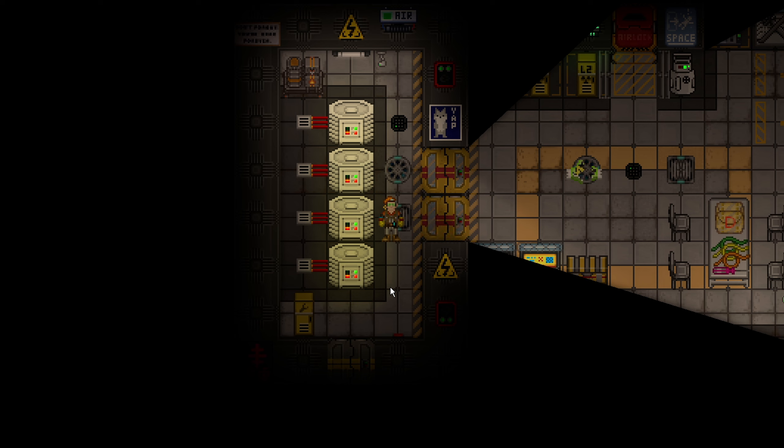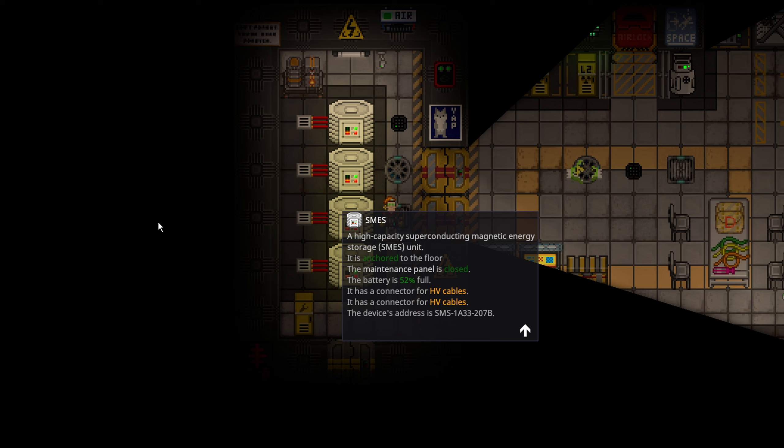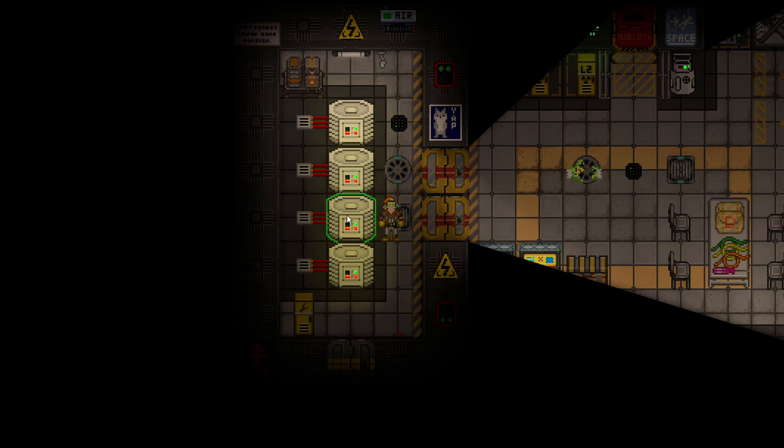Cargo could probably order more AME cores and you could just run the whole station on the AME no problem. You could also set up Solars, but Solars are inconsistent and don't really provide that much power. For power, you definitely want consistency. So I'm going to show you how to set up the Singularity on Core Station.